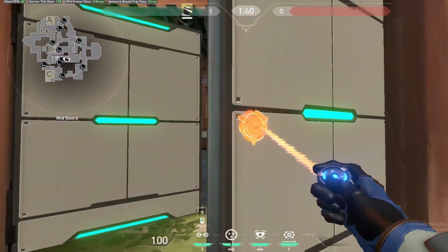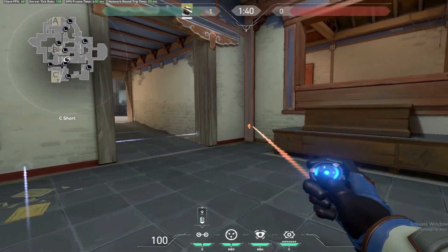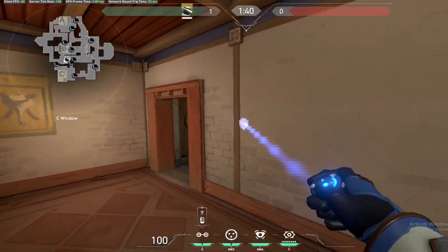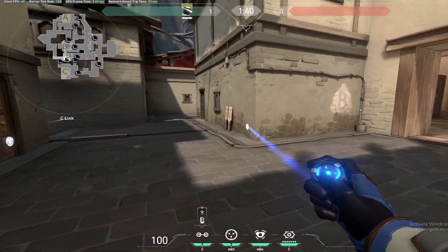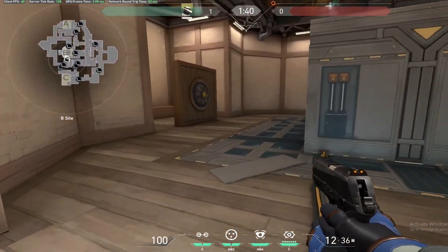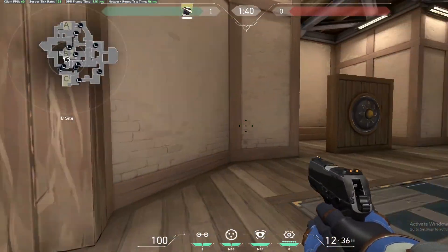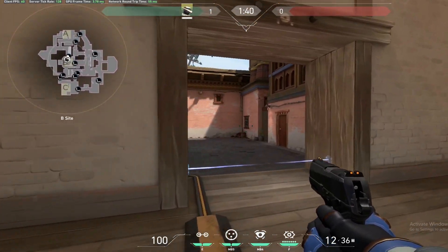If they're pushing through B, I usually go through garage personally and do the same setup — I'll throw one trip wire right here and then one right here. That way I know if they're coming around the flank they'll get tripped up, but usually they come from A short anyway.